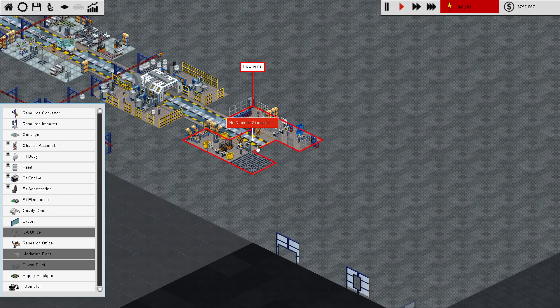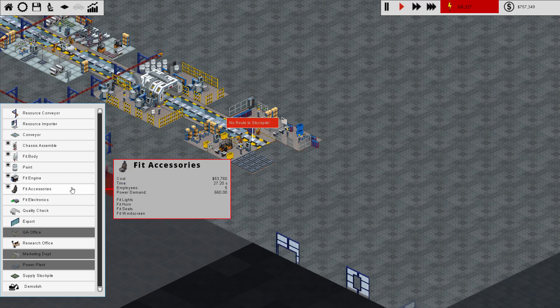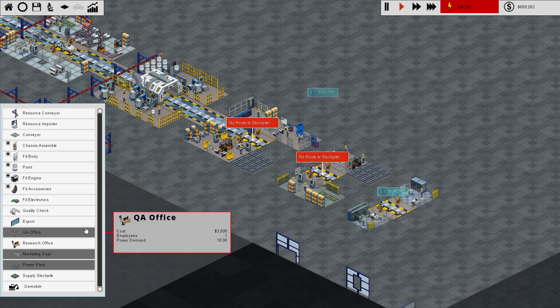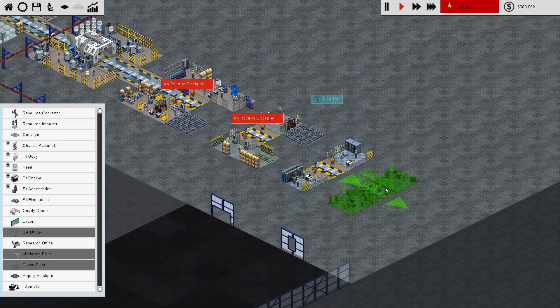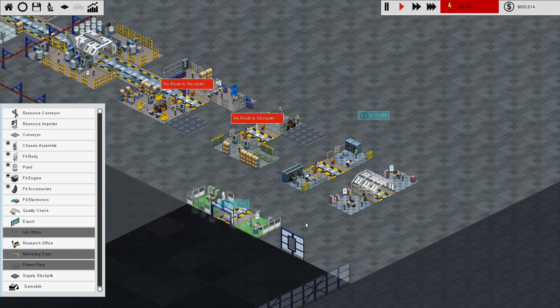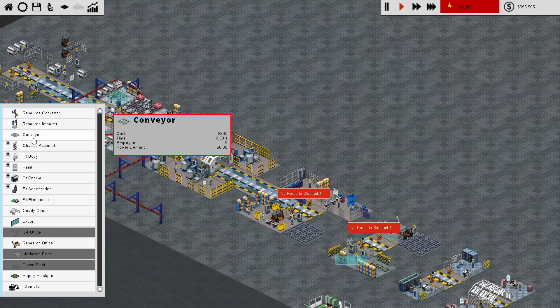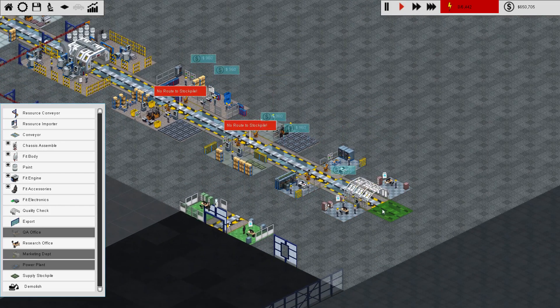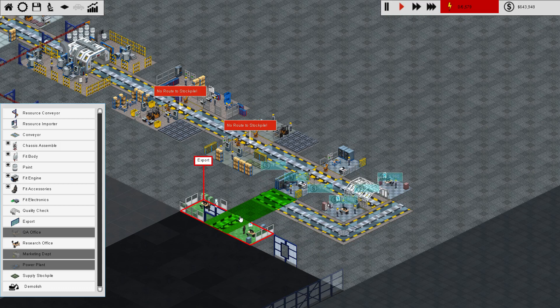I'm just going to plunk down the remaining things now. So this one, this is engines, accessories, electronics. Even though it seems like quality check might not be necessary, I'm going to put it down anyway. And export right here. Then conveyors - there and there and there. And then I moved everything out by a square so that we wouldn't have a problem with this thing anymore, so we can now run this down here without a problem.